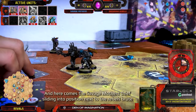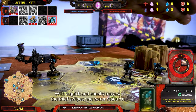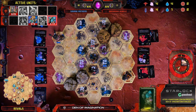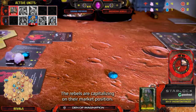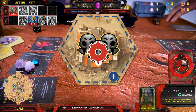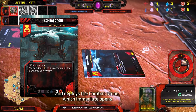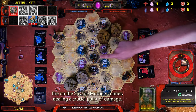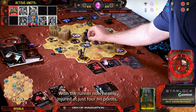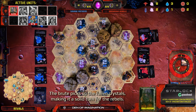And here comes the Savage Mothers' Thief, sliding into position next to the Rebels' Brute. With a quick and sneaky move, the Thief swipes one water resource right out of the Brute's backpack — a perfect theft to keep the pressure on. The Rebels are capitalizing on their market position. Collector exchanges a water resource for one scrap and deploys the Combat Drone, which immediately opens fire on the Savage Mothers' Runner, dealing a crucial point of damage. With the Runner now heavily injured at just four hit points, it drops its crystals. The Brute picks up the fallen crystals, making it a solid turn for the Rebels.